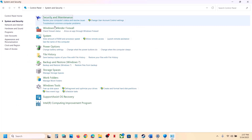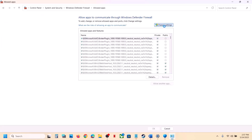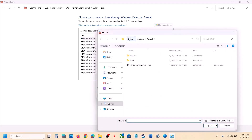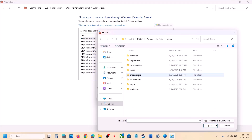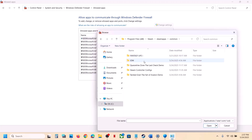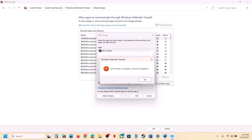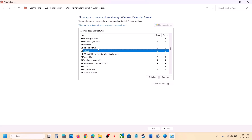Now type 'Control Panel' in the Windows search box, open it, go to System and Security, then Windows Defender Firewall. Click on 'Allow an app or feature through Windows Defender Firewall', click Change Settings, then click 'Allow another app'. Click Browse, go to the game installation folder (Steam > SteamApps > Common > game folder), select the game exe file, and click Open, then Add.